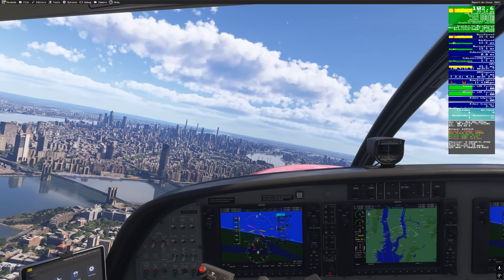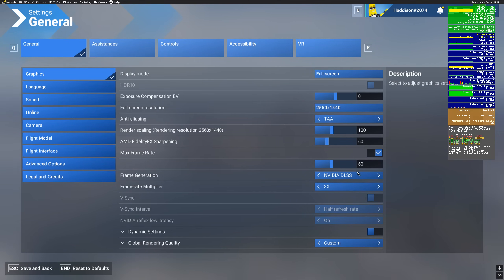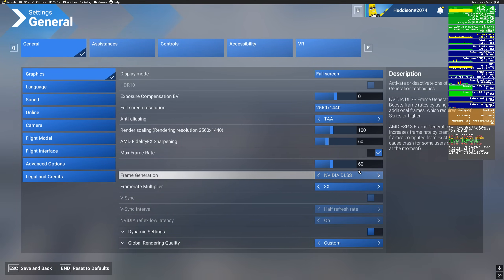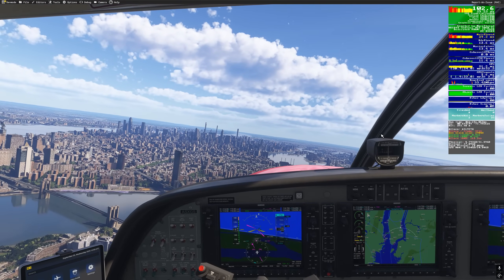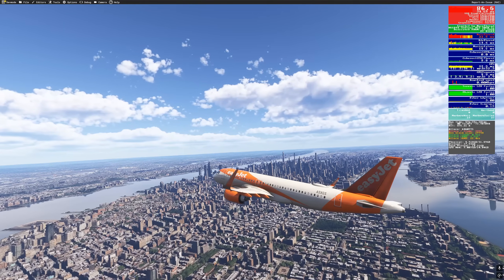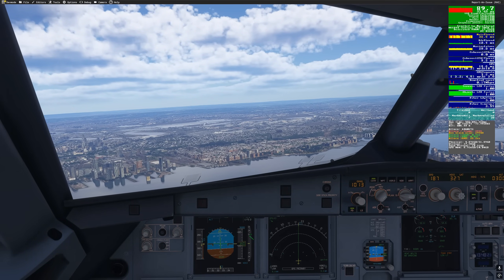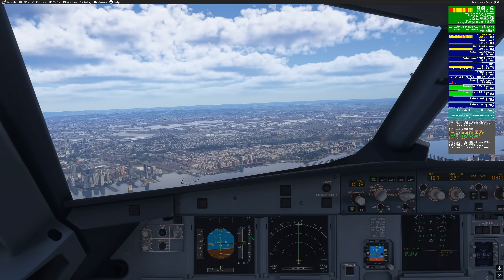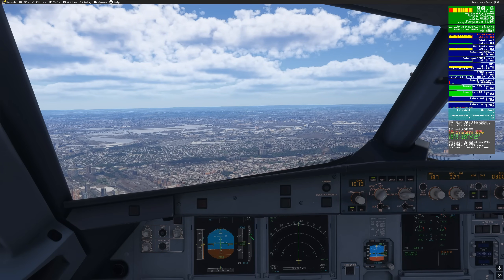I use Frame Gen, but not DLSS anti-aliasing — I tend to leave that at TAA. And a lot of us do, for the reasons I just showed you. Let's put it back to TAA and take a look at the difference. Can you see the sharpness and difference there? Already looking over at New York. Get in the cockpit and look at that clear display with the numbers there. Definitely for me, I don't use that NVIDIA DLSS anti-aliasing. And here, as promised, this is flying the A320 over New York. With the settings I showed you before — DLSS Frame Gen x3 — getting splendid results.